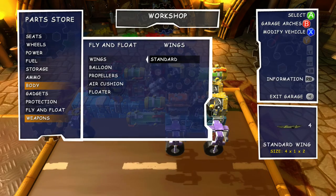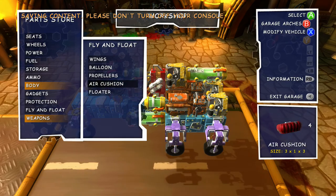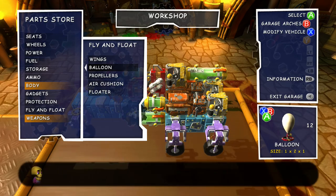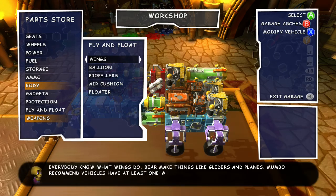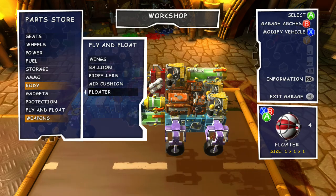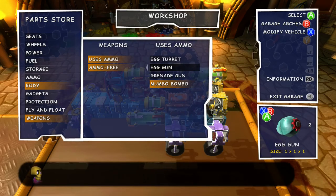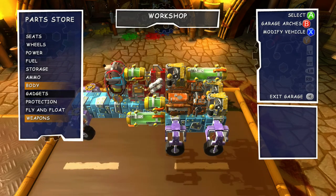For gadgets there's detachable parts, ejector seat, liquid squirter, and bumpers. Floaties give you your wings. You can put on props to make a helicopter — it acts like a helicopter with propellers. Or you can put balloons to raise you up with propellers pushing you forward. Or you can have wings. There's no yaw — which is turning left and right — there's pitch and roll. Air cushion makes a hovercraft, and floaters make a boat. And there are all sorts of different weapons like egg turrets and egg guns that require ammo.